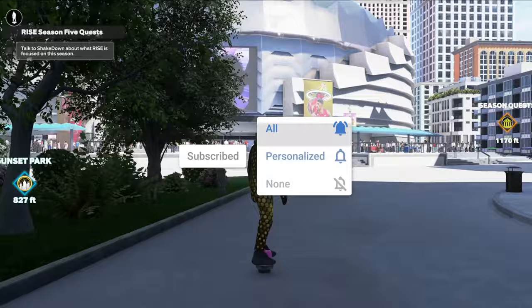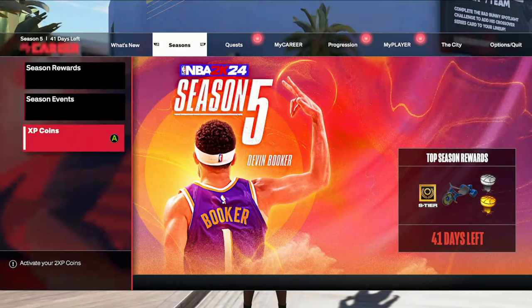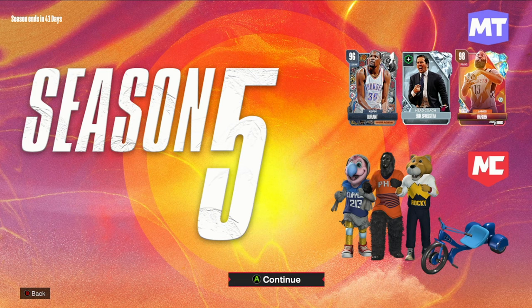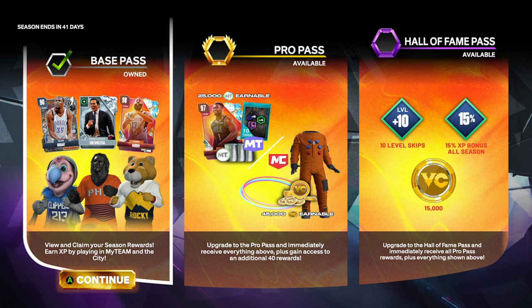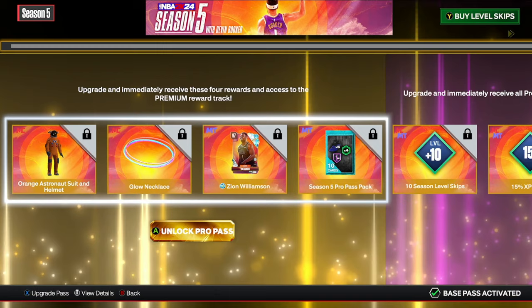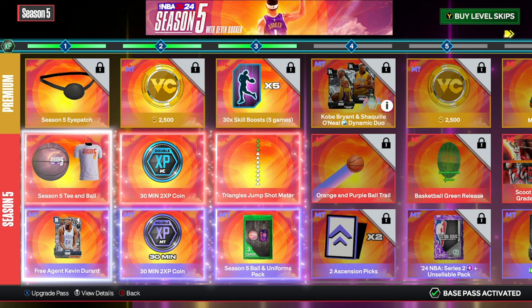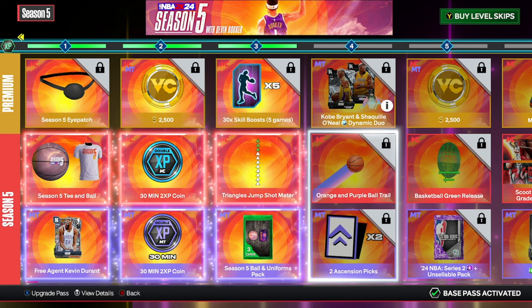Let's hop into the new season rewards. I haven't looked at these at all — let's see. Season 5: they got Spo James. We get three new mascots every single season, a glow necklace. Level one you get an eye patch — that's the premium. There's a drop shot meter, a green release basketball, Grady Dick and Scoot Henderson banners. There's a Winner's Circle for re-rolling badge perks.